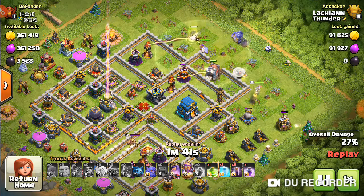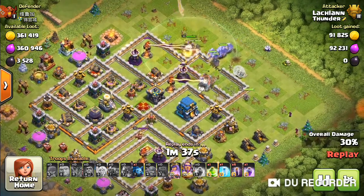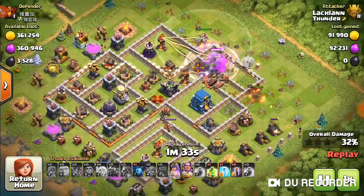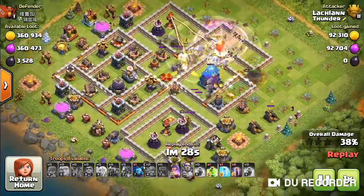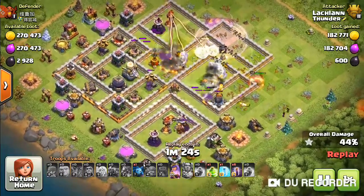So anyway, I put the PEKKAs down, and then put my Bowlers down. Got my Warden down too. The Warden's important — I've got a Siege to go through. And then that Town Hall with the big Bombs — hit the Warden ability.